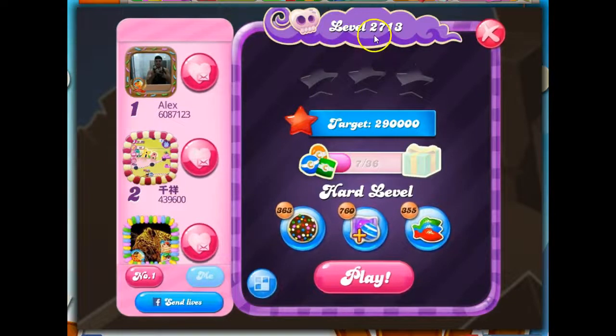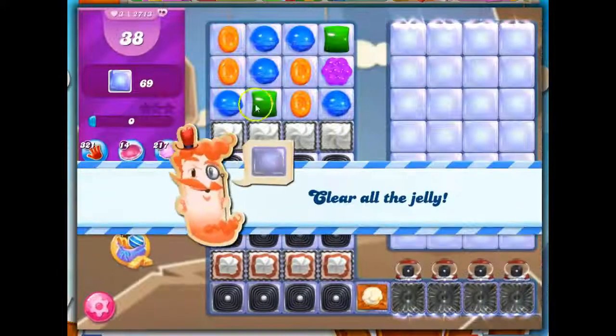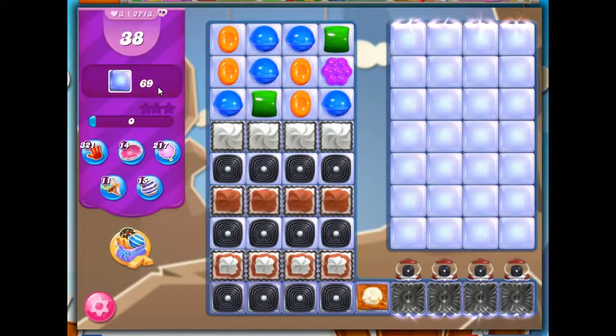Hi friends, this is Susie, your Candy Crush Guru, here to help you solve the puzzle of level 2713, which is a hard level where we have 38 moves to clear out 69 jelly.